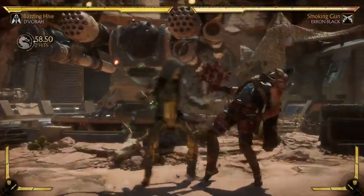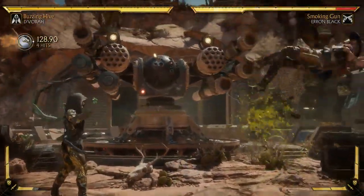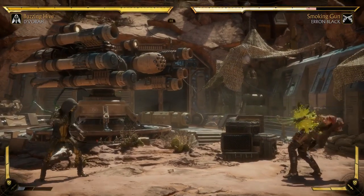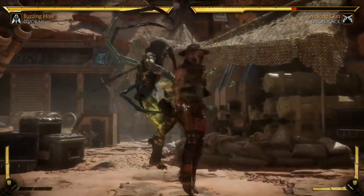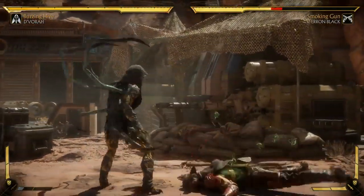Widow's Kiss is a combo starter and a great anti-zoning tool. If you jump, you're getting caught. While a lot of her stuff has slower startup and it's hard to get going, if the opponent dares — like Liu Kang's very fast fireballs — if he dares and you read him, he's going to get comboed. He's going to become a father.